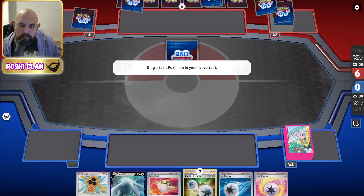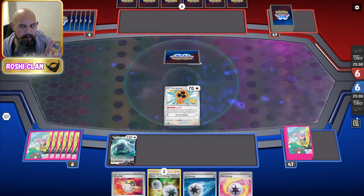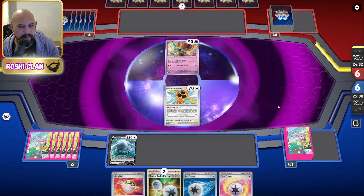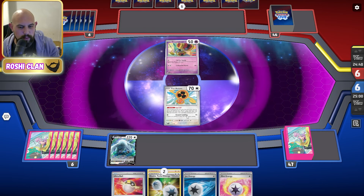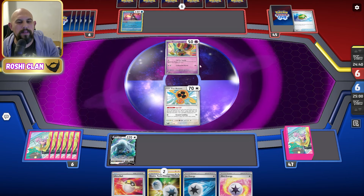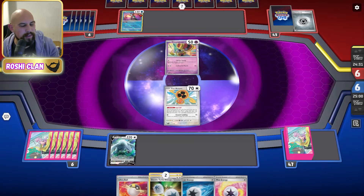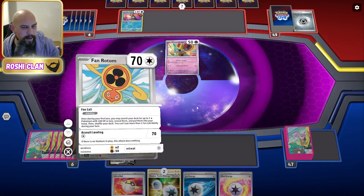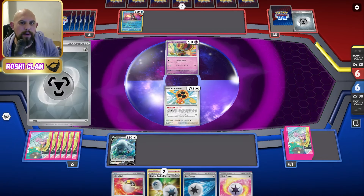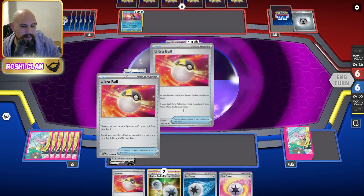We got knocked out with Lugia so we're going to put Fan Call up, then the Lugia, and go from there. We are going second, of course. It is a Gimmighoul. If I could draw into a stadium I can actually knock this out with the Fan Rotom — such a broken ability. They've gone that and Jamming Tower, which doesn't affect us, but it's a stadium in play now. Shouldn't have done that.